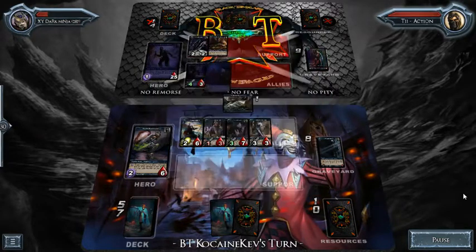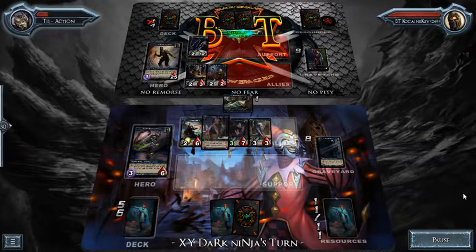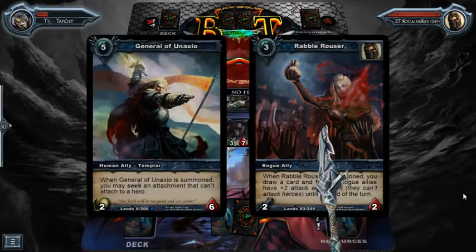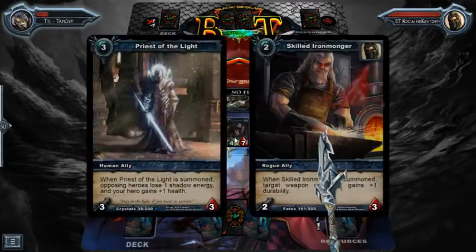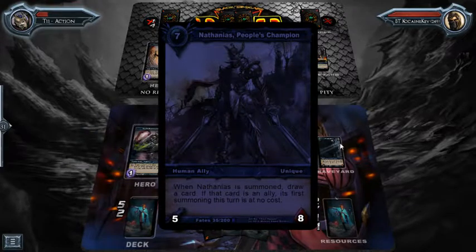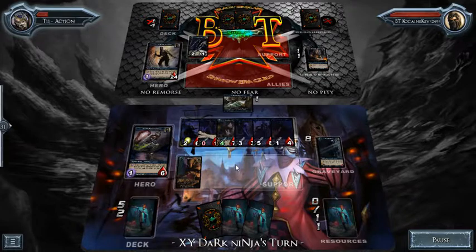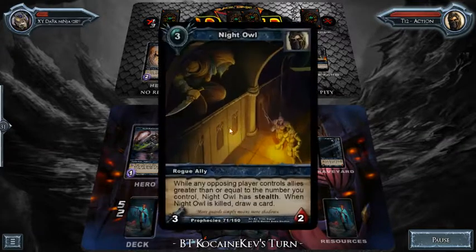Rabble Rouser comes down — another new card. It draws you a card and gives your rogue allies plus two attack, but they have Meek so you can only attack opposing allies, not the hero. He's going to search for Ill-Gotten Gains. That ally for two shadow energy lets you search for an item of cost four or greater, which is perfect because Ill-Gotten Gains costs four. Now he's going to kill off some allies, draw cards, and that raises Oliver Fagan's attack — Oliver has an attack of one plus however many cards you have in your hand.